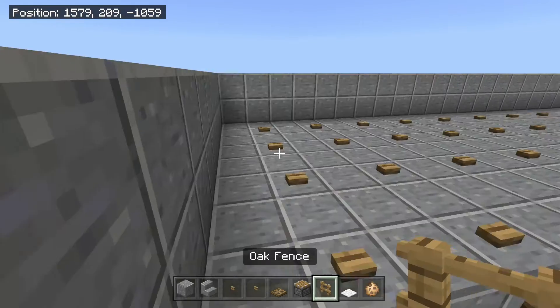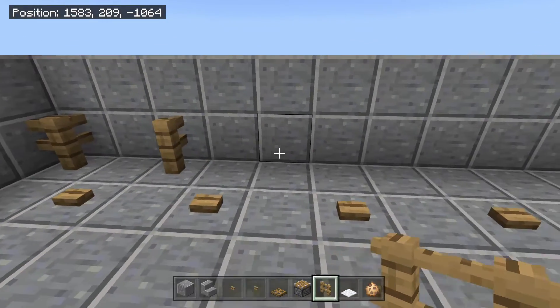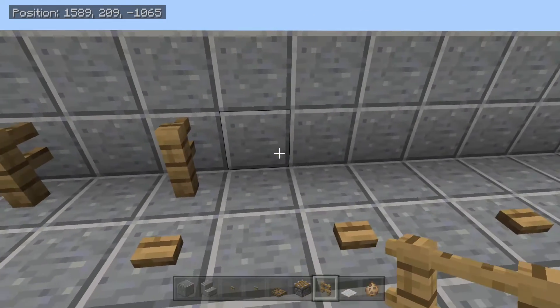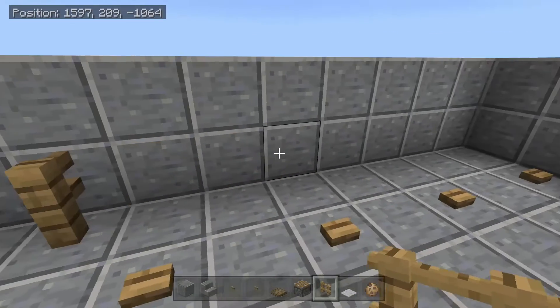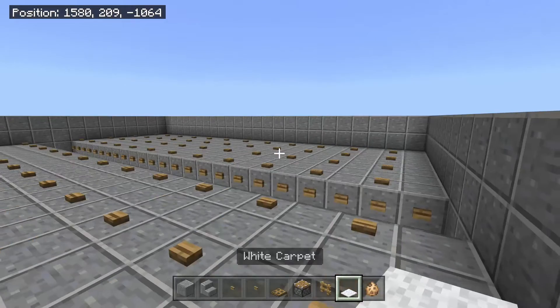Come to the side right here and place 2 fence posts, skip 4, then 2 fence posts, skip 4, then 2 fence posts, skip 4, then 2 fence posts — just like that. You're going to want to do that to the other side as well.